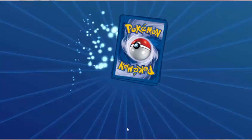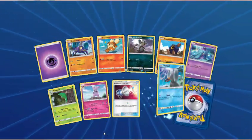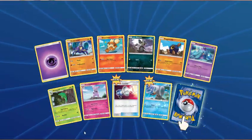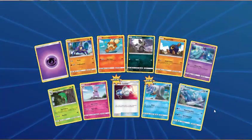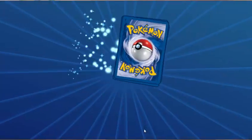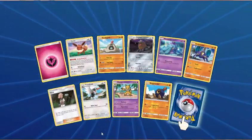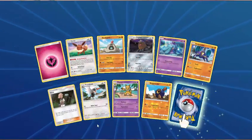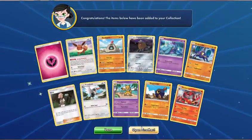Now that we've finished looking at Poliwrath — Psychic Energy, Crabrawler, Growlithe, Alolan Rattata, Roggenrola, Marinis, Metapod, Grubbin, Pokemon Catcher — which is new. Reverse Wingull. And Primarina. 50 packs to go, so we're well over halfway now. Fairy Energy, Eevee, Sandygast, Alolan Diglett, Marnie, Crabrawler, Illima, Trumbeak, Hypno — Reverse Roggenrola. And Incineroar.